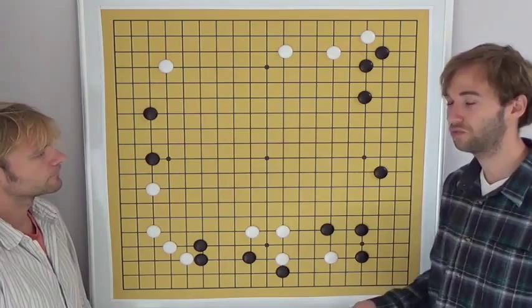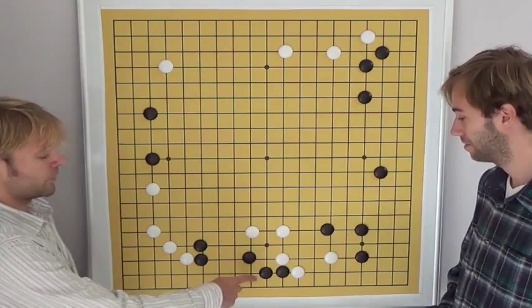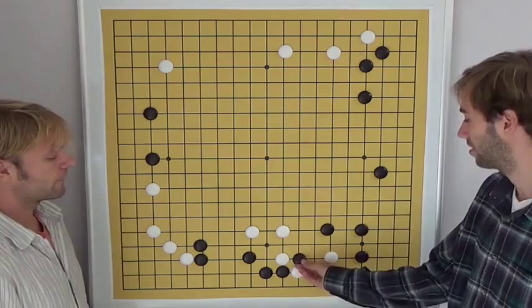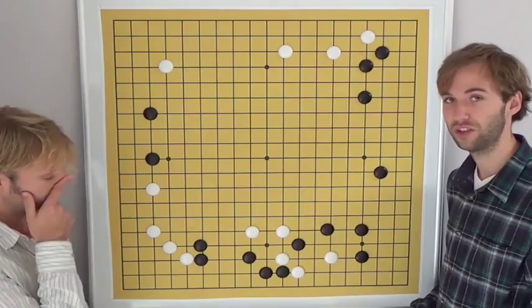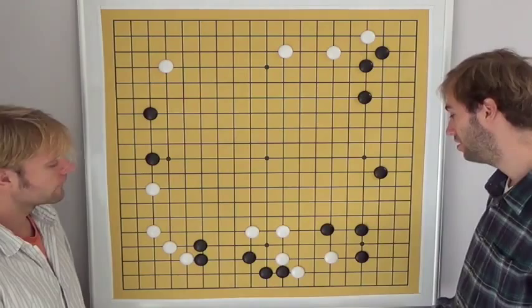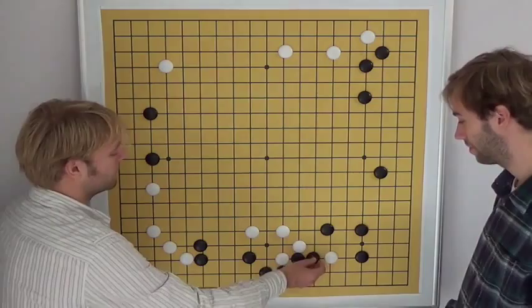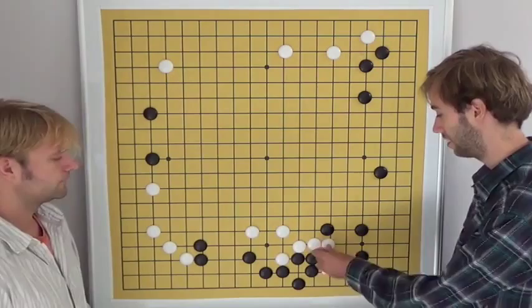The most natural move might look to block here for white, but it is a bit easy for black. When black withdraws, black becomes more secure and there are cutting points in white's position — either a cut here, a peep, or another peep on this side. Three weaknesses in this shape. If white plays that way, the most easy response is to cut. This is simple and good enough for black — black captures the stone but gets squeezed. This result is okay for black because black is strong and solid, and white still needs to run.